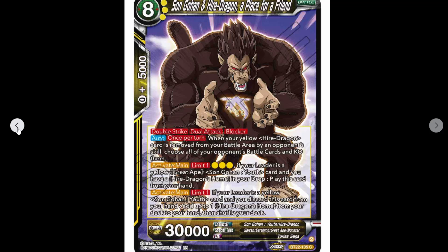Activate main, limit one, paying three yellow: if your leader card is a yellow Great Ape Son Gohan Youth card and you have a Higher Dragon's Home in your drop, play this card from your hand. That confuses me because I know that leader isn't a yellow Great Ape Gohan Youth when it awakens — it doesn't become an ape. But I feel like this is also for that deck, unless there's another Gohan I'm forgetting.